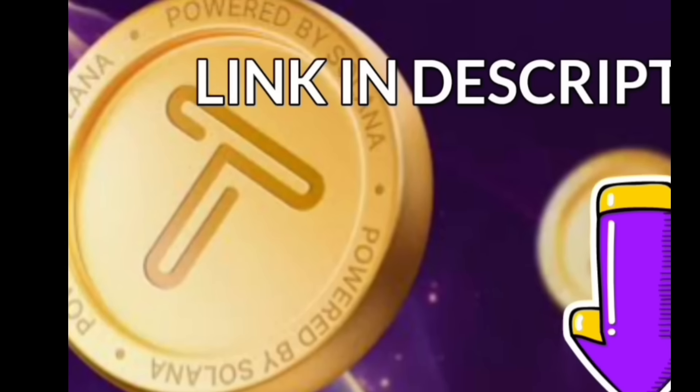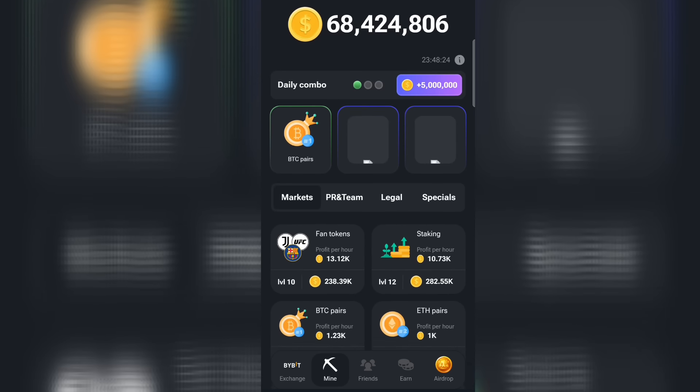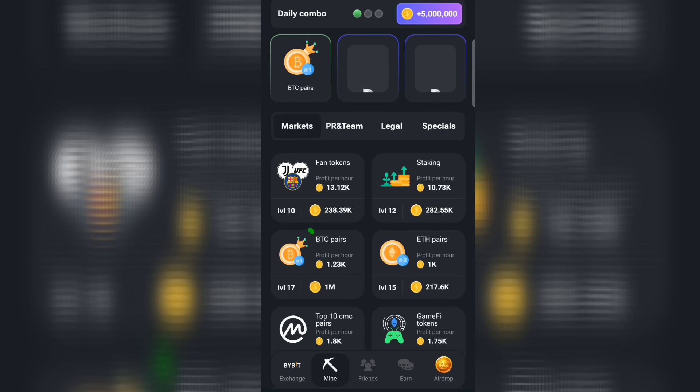Now let's talk about Hamster Combat, which is why we're here. First, click on Mine. The initial card we're looking for is BTC Payers. Ensure you click on it — I've already claimed it, as seen here. Make sure to click on BTC Payers. That's our first card.